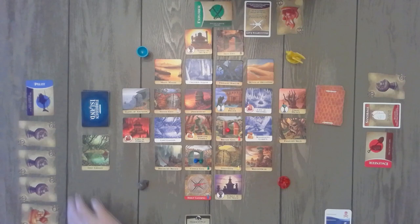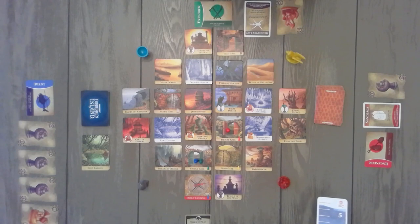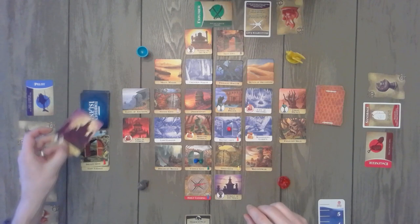The next thing we're going to do is flood. Because the water marker is on two, they're going to flood two pieces: the Bronze Gate and the Temple of the Moon. Play would then pass to green.